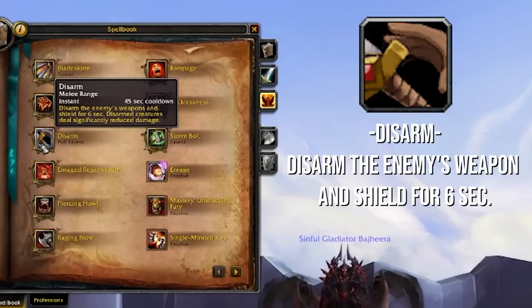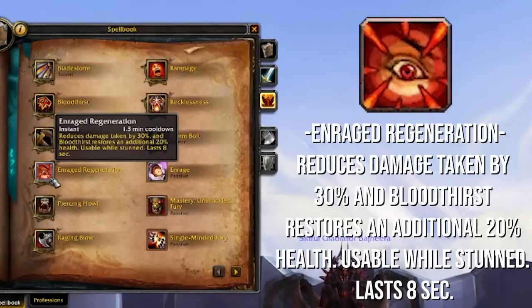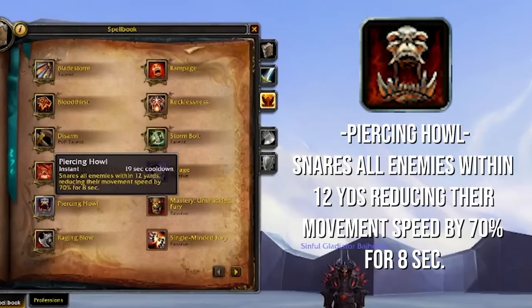Enraged Regeneration is your main defensive skill as Fury to save yourself. It reduces damage taken by 30% and makes Bloodthirst restore an additional 20% health. You can use it while stunned, which is very neat — you can't parry while stunned, but you can use Enraged Regen. When you're using certain talents, the cooldown of Bloodthirst is reduced by quite a bit, so it could be a ton of healing in a sketchy situation. Piercing Howl is going to be another one of your main CC tools — it's a 70% slow for eight seconds, which is pretty big. I even use a Conduit to reduce the cooldown of this thing just because it's that useful.